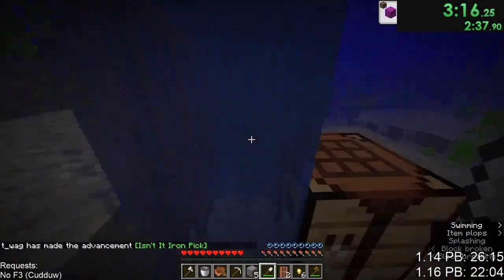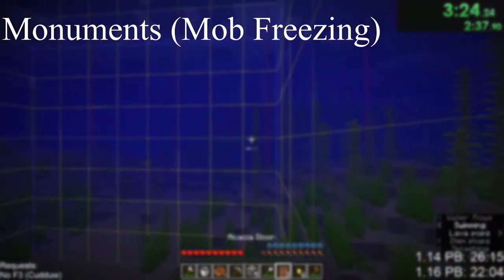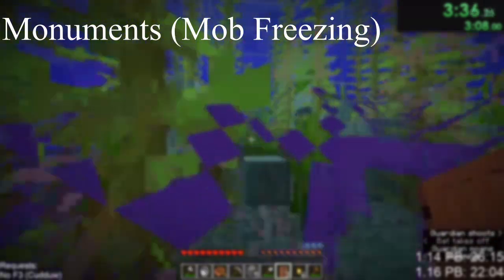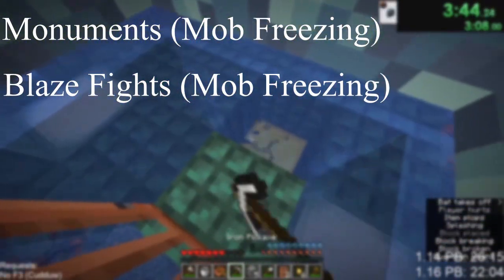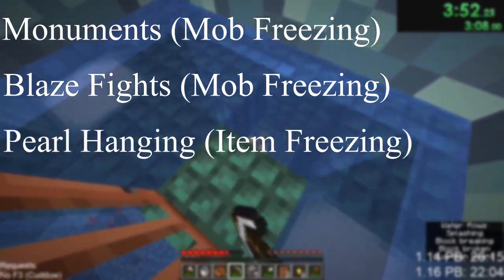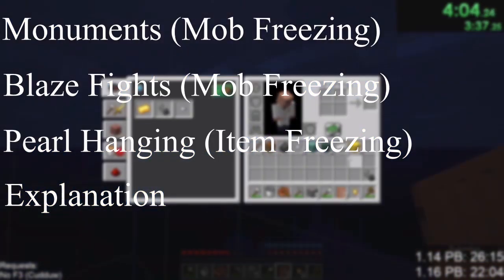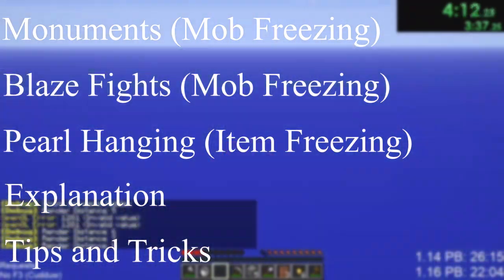I'd like to jump straight into practical examples. So in this video, first we'll go over how you can use render distance to help you out in ocean monuments, essentially freezing elder guardians, giving you a better chance of looting them. Next we'll talk about how you can use this in blaze fights to make your blaze fight a little easier. And last we'll go over a technique called pearl hanging. After that, I'll go over the explanation of how changing render distance affects mobs, and then we'll end with some tips and tricks.